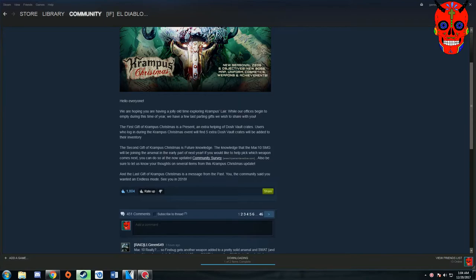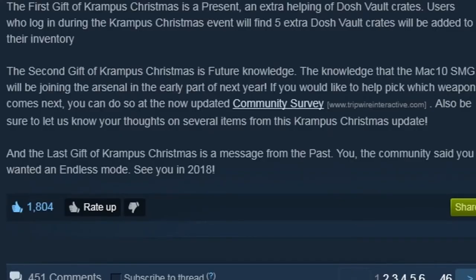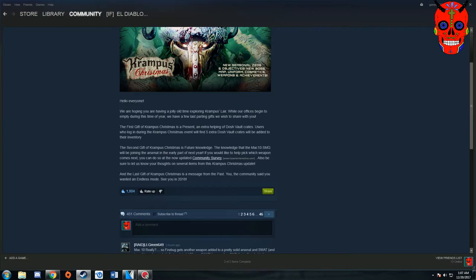Now that we're done with the guns that Tripwire has put polls up for, the last thing to go over is this little tease that Tripwire included at the very end of their 'What We Are Up To' post. It says: 'And the last gift of Krampus Christmas is a message from the past. You, the community, said you wanted Endless Mode. See you in 2018.' This is huge news — this has been something the community has been asking for since the dawn of time.